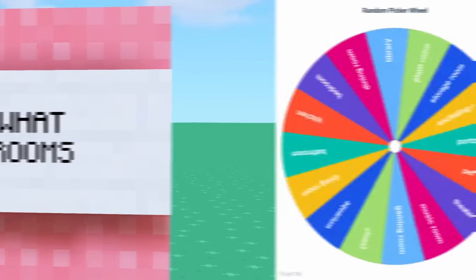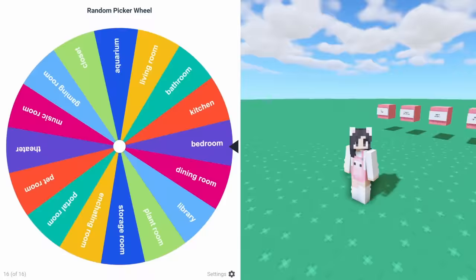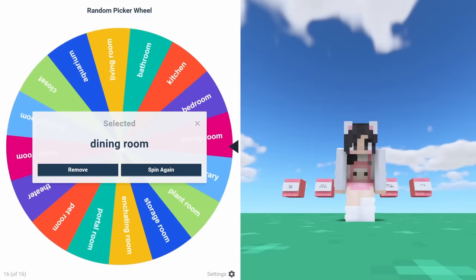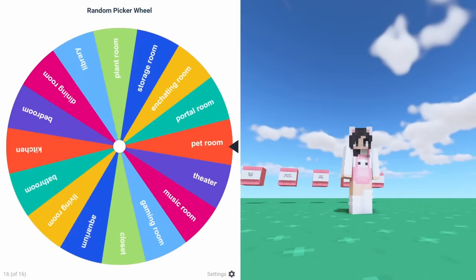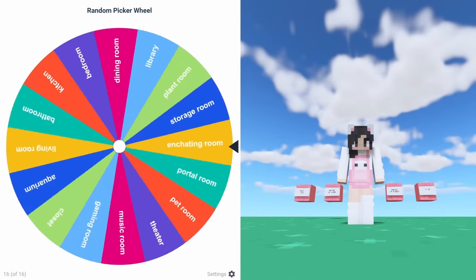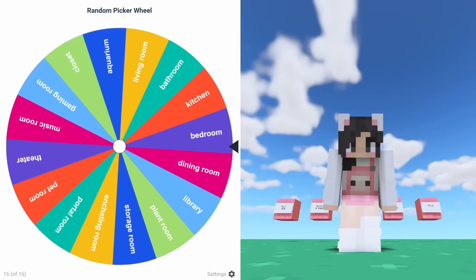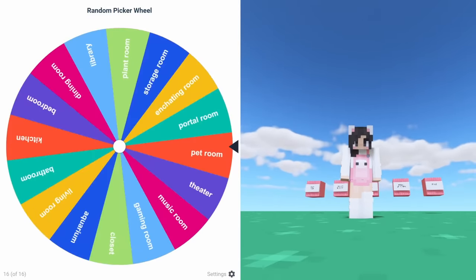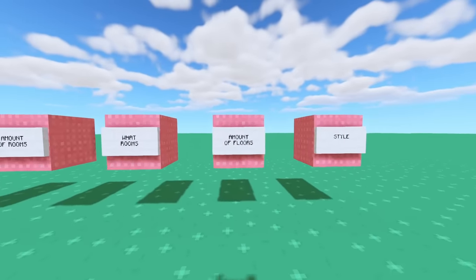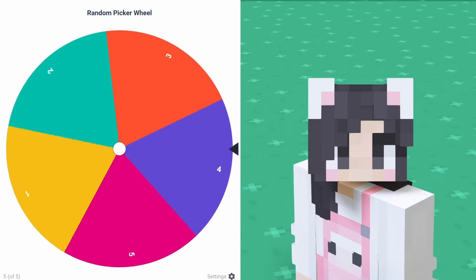Let's find out what each room will be. Room number one is a closet. Room number two is a kitchen. Room number three is a dining room. For room number four, we're going to get a music room. Room number five is a bathroom. Number six is a bedroom. And room number seven is a pet room.